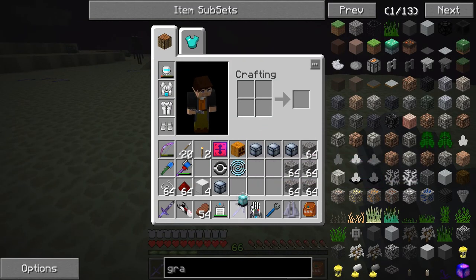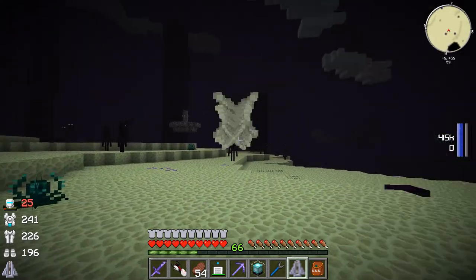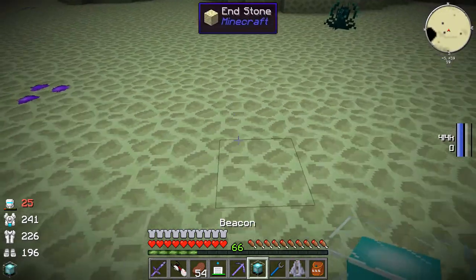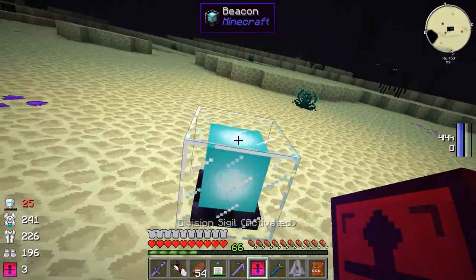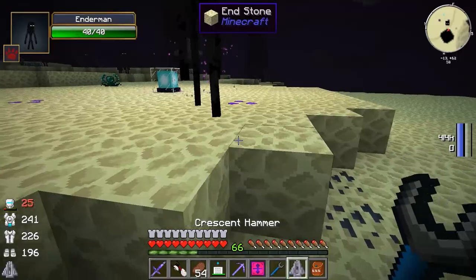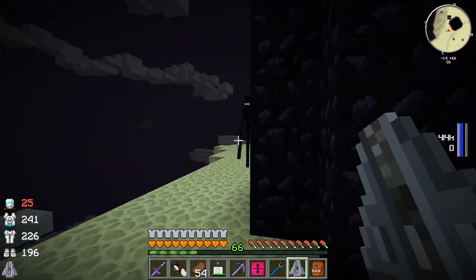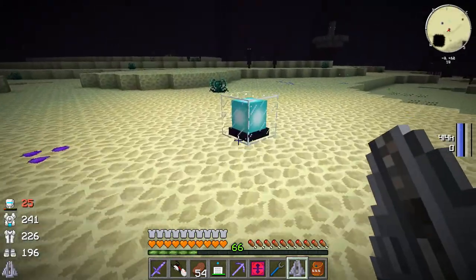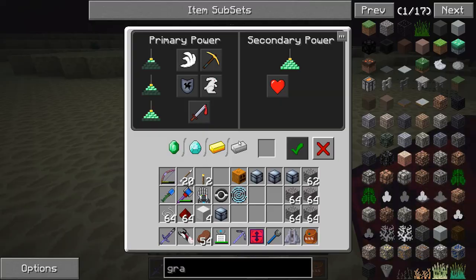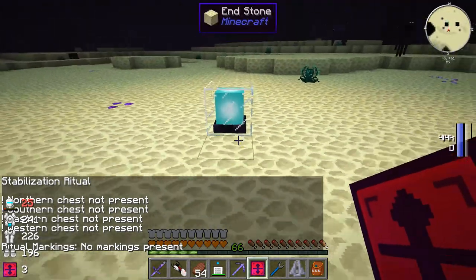So what we want to do - oh, we just angered an Enderman. If we put a beacon down and then click it with the Division Sigil, it says: northern chest not present, southern chest not present, eastern/western chest not present, ritual markings - no markings present. So basically this is all they give you. You have to put a chest in these four spots, and then you put ritual markings. I don't know how you'd figure out the ritual markings on your own, so if you don't want to be spoiled, kind of turn it off at this point.